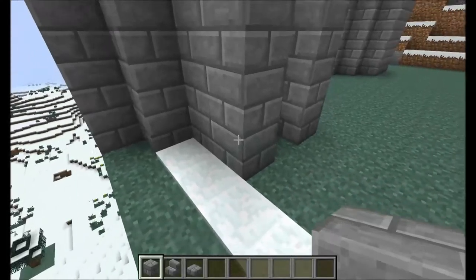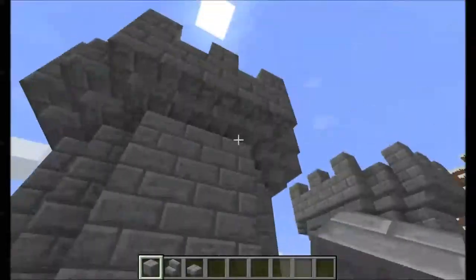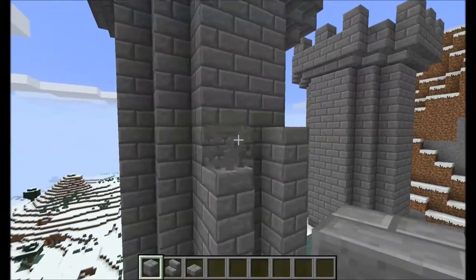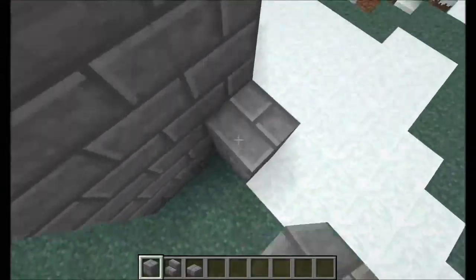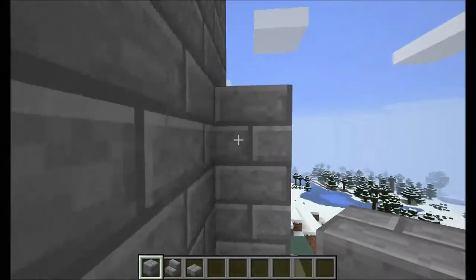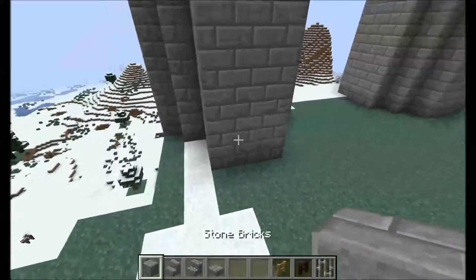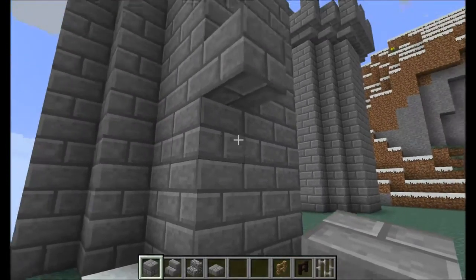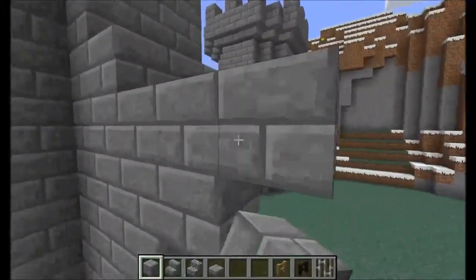I counted this earlier: one, two, three, four, five, six, seven, eight. For these towers, I want my walls eight high. Now that seems a little too high — putting seven there. The gatehouse starts off looking like a normal wall, but then the gate part comes in. So here's our simple wall segment. Now we begin the actual arch of the gatehouse.